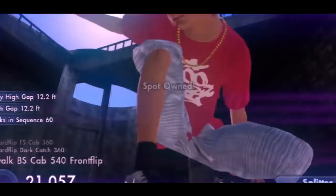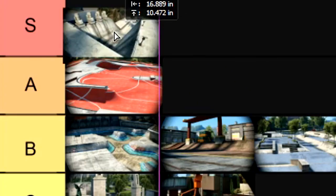Splitter. Yeah, good luck beating this fucking map. In your dreams. The Dit — S tier.